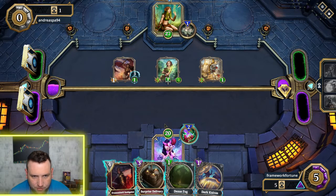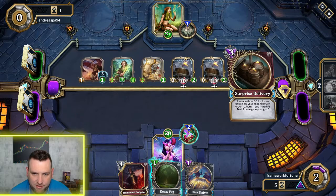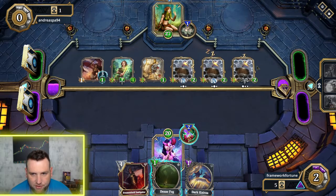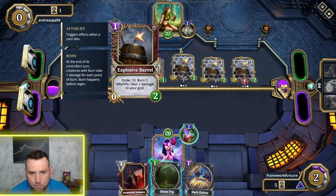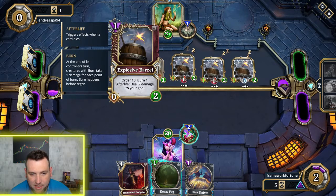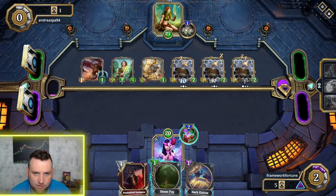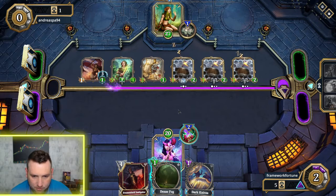I'm getting whooped here. I don't want him to get too many creatures out, so I'm going to play these barrels — it summons three barrels on his side of the board. You can only have six creatures out at once, so I've got three of his spots locked. These barrels have Burn, which is fire damage — every turn they take one damage to their health. Once they blow up, they have Afterlife: deal two damage to that god. That's six total damage, and they lock up the board.